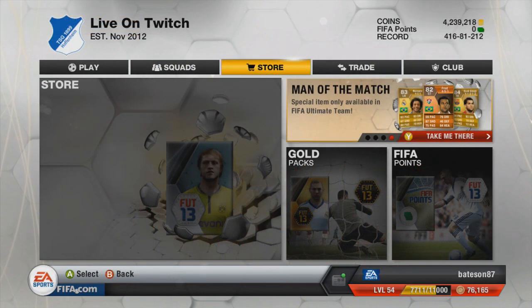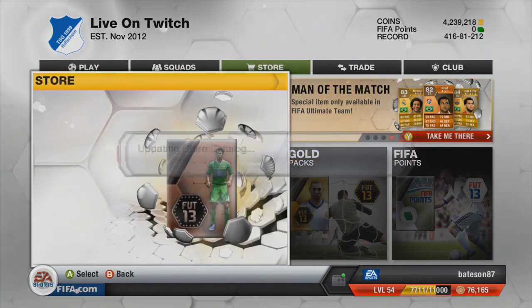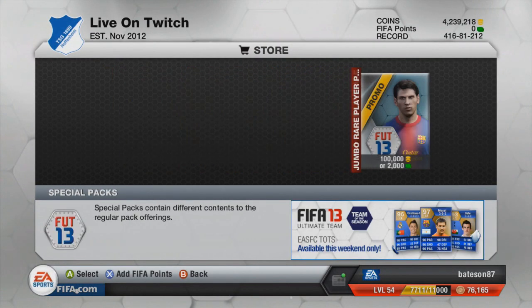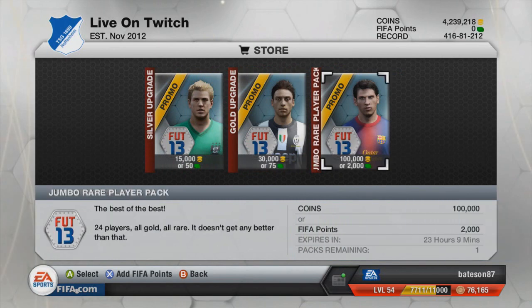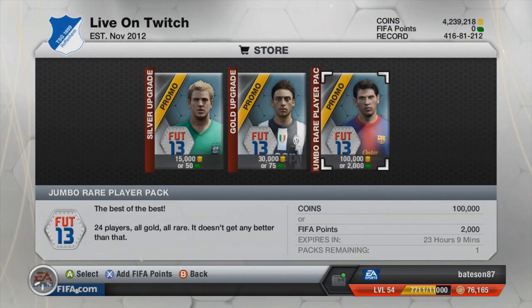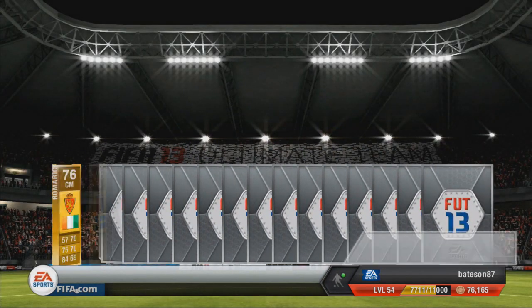Right guys, we're back. We've already had one blue, we're gonna continue this trend and get the second 100k pack done. This is on my main account — we were just on my trading account, even though we don't trade much. Let's go on the special pack — 100k. There's still about 23 hours remaining but knowing the Man of the Match is out, EA are stopping these packs at 5:30 anyway. Let's see what we get — this is the final one on my account — and we've pulled a Torres.